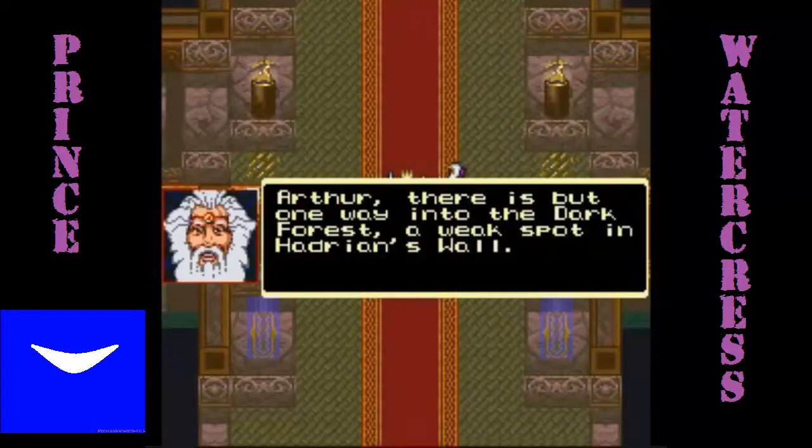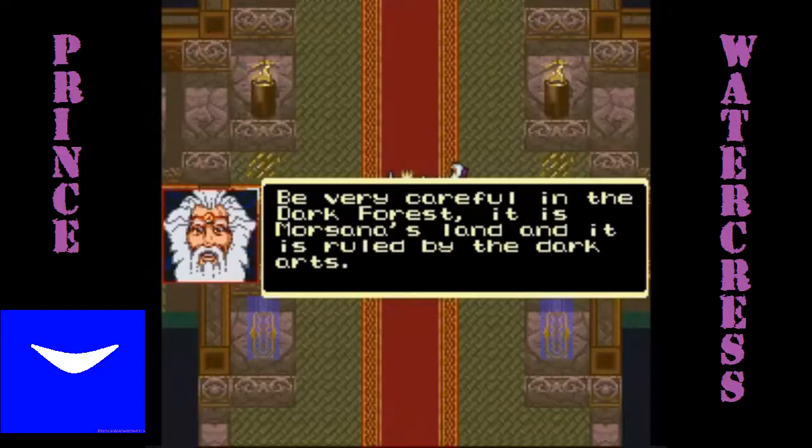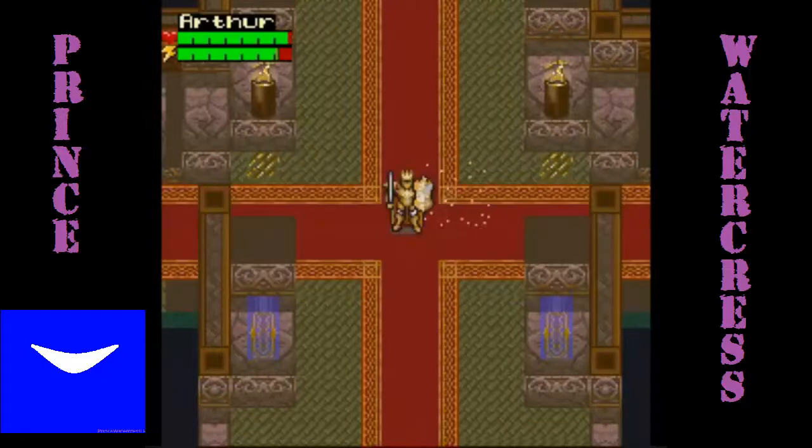Well, now that we got two more Keys of Truth, we have to head to Hadrian's Wall and use the Staff of Riothimus to break it. There's just one problem — before we can go to where Morgana reigns supreme, we have to fix the Staff of Riothimus. How are we going to do this?